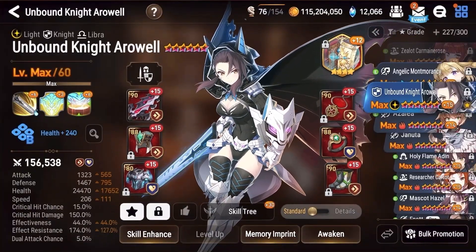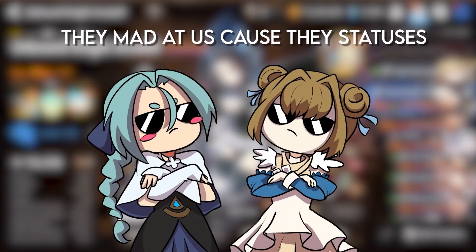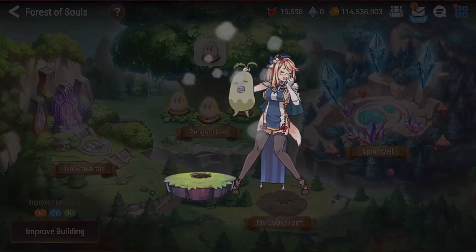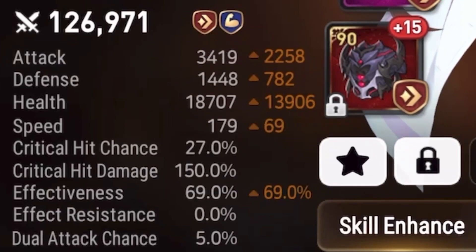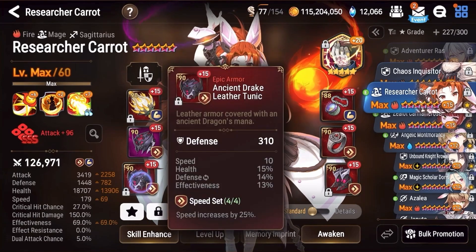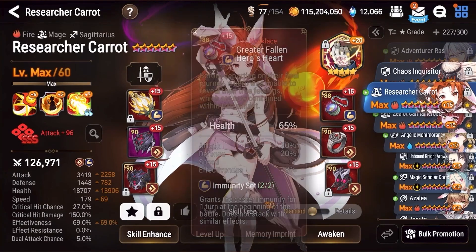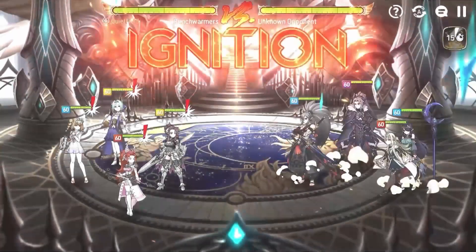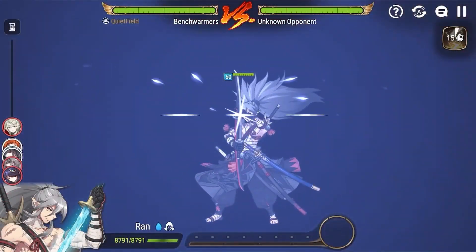We pair her with two tanky cleansing healers who are also close to 200 effect resistance. Finally, we dug out our Carrot and round the team off with her on a degenerate, slow, and tanky build. Cleave defenses don't often have the opportunity to bring a healer, so it doesn't take long for Carrot to burn them to death with her passive burns — and her active ones too. So this is the type of team we've found that Arrowwell does very well for us in.